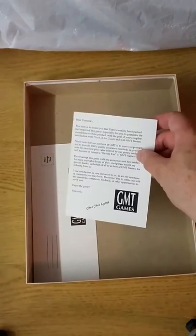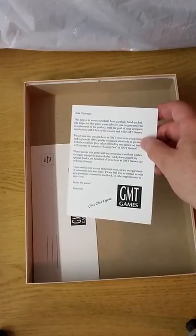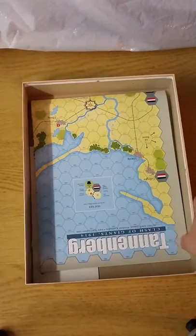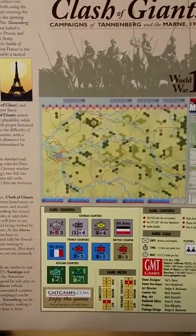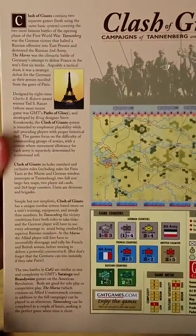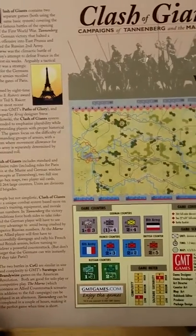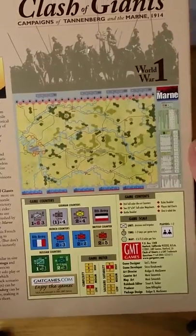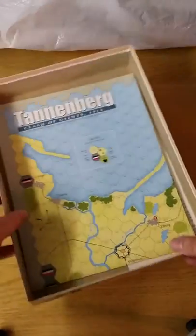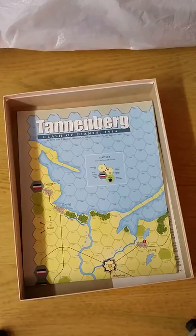And a feedback card, and a card to denote that they want you to become a great fan of GMT games. All in all, a very nice package. And also here is the back of the box, just to give you a sense of what that looks like as well, with a little additional information — you can pause this if there's anything you'd like to read. Very well done. So this has been Clash of Giants by GMT and Ted Racer. This is Blast Pop. Hope you enjoyed this, and have a great day. Bye.